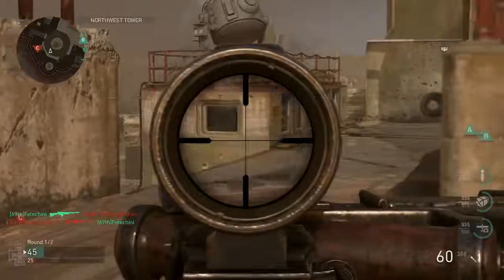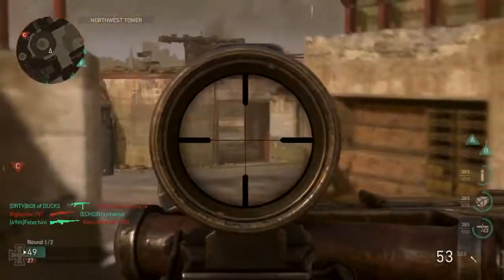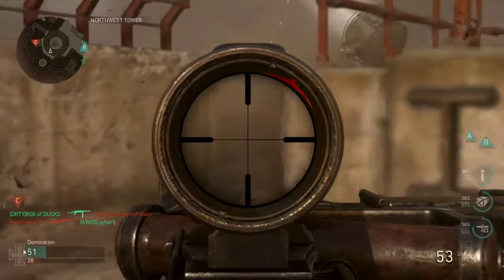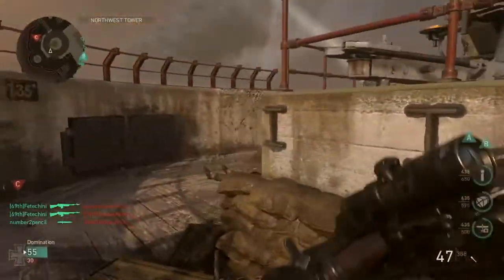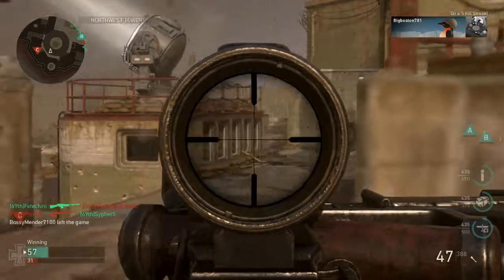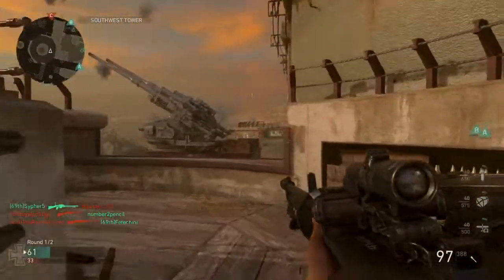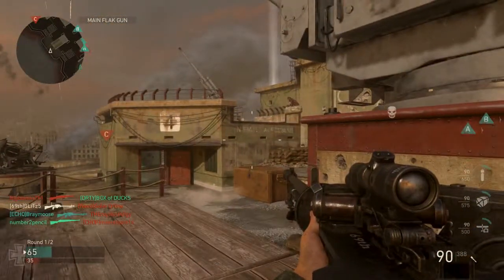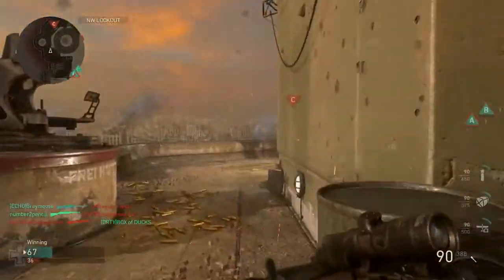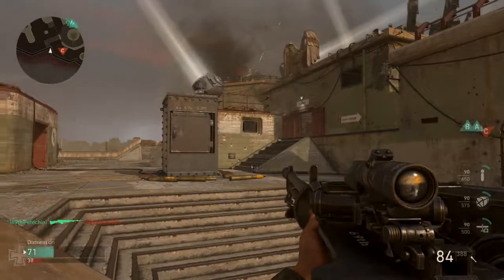Having ACOG surprisingly works a lot. Normally in Call of Duty the ACOG isn't as beneficial if the gun has a lot of recoil, because the scope bounces up and down. But in this game, a lot of the recoil is actually left and right, not just up and down, which enables the ACOG to be more viable. Plus, when you're not moving around a lot with a heavy machine gun — you walk super slow — you can hold down certain positions, zoom in with the ACOG, and really pick people off. That's the most beneficial attachment for the heavy machine gun.